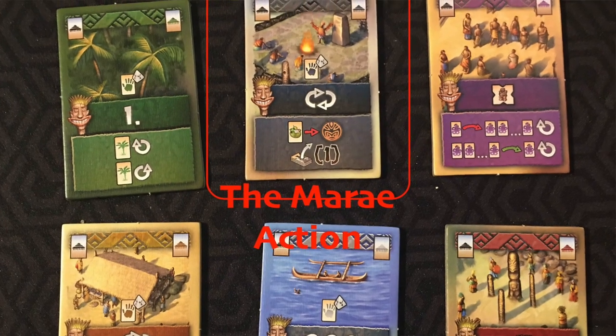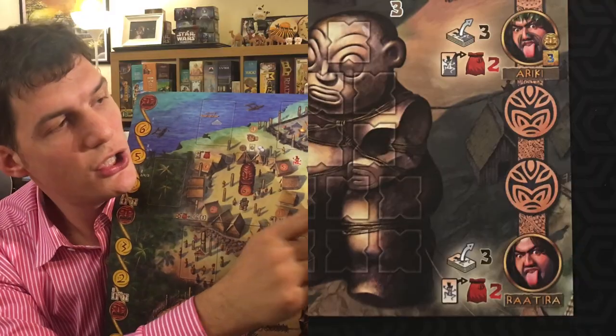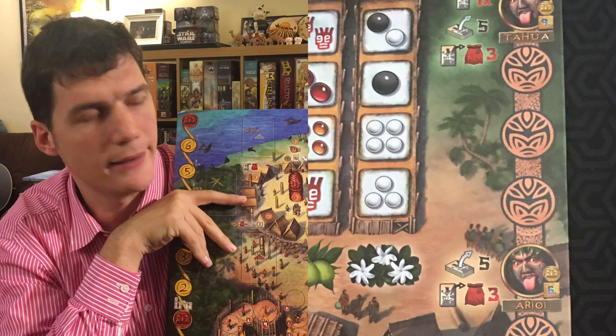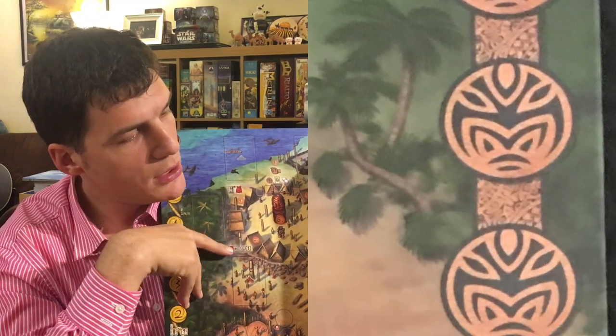Then you have the Marae, the sacred location on the island where people go to pray. Here you can do two things. First, you can spend goods — the ones collected in the forest — to move up the Tahua track on the side of the board, where you progress from being a novice up to the rank of Tahua, the big leader of the clan. This provides points at the end of the game depending on what level you reach, and also affects how you interact with the rituals. You can draw a number of ritual cards depending on your rank on the Tahua track and keep one. There are black rituals and normal rituals, accessed depending on your position on the track. Again, the kahuna can do both of these actions twice.